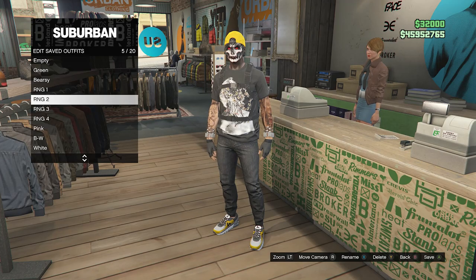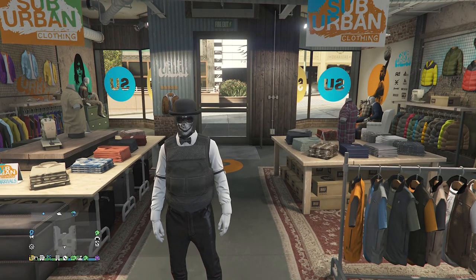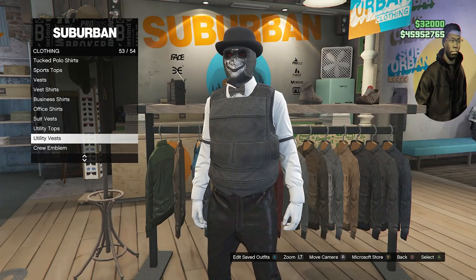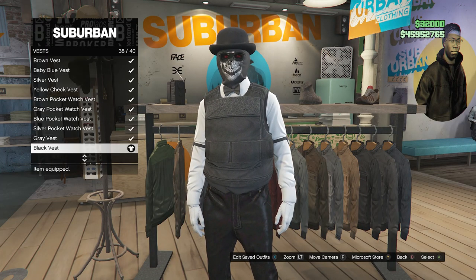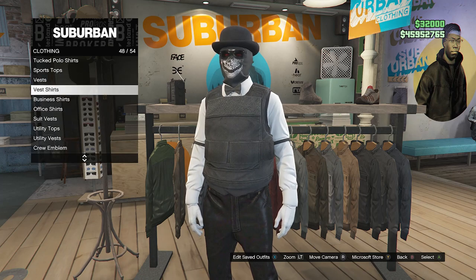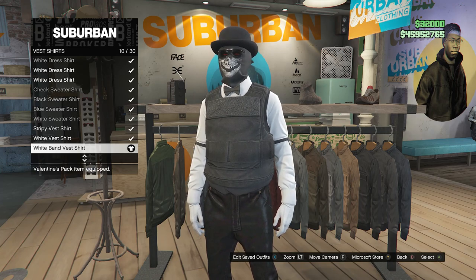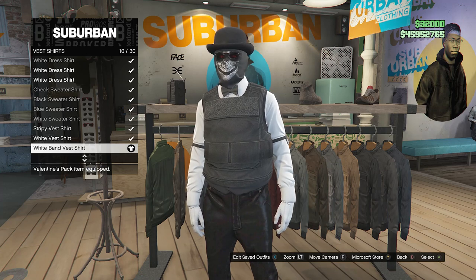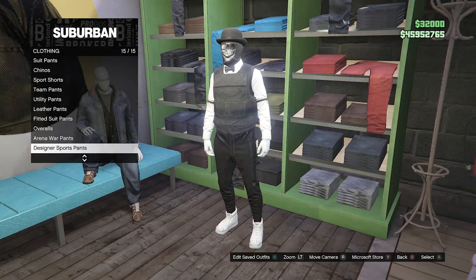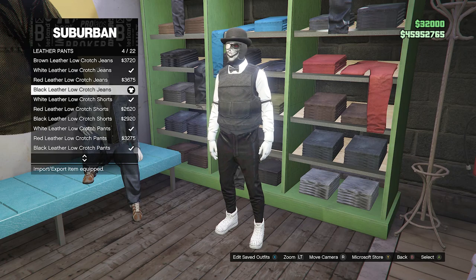Now we can move on to the fourth outfit. This will be the final RNG outfit I'm going to show you how to make in today's video. Head over to your tops. Once you get to the tops, scroll down to vest on slot 47, click on vest, and look for the black vest on slot 38. Once you've equipped the black vest, back out of the vest, scroll down to vest shirts on slot 48, click on vest shirts, and equip the white band vest shirt on slot 10. After you have the black vest and the white band vest shirt, back out of the tops and head over to your pants. For the pants, scroll down to leather pants on slot 11, click on leather pants, and equip the black leather low crotch jeans on slot 4.